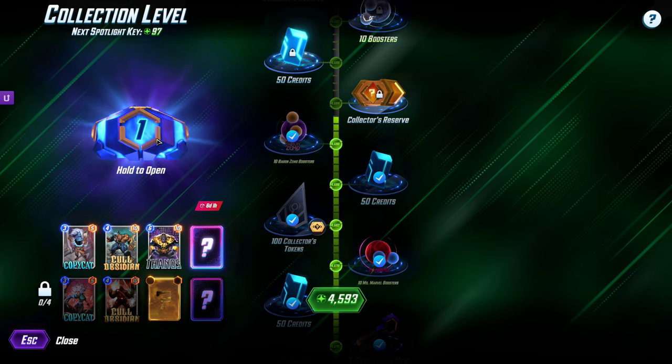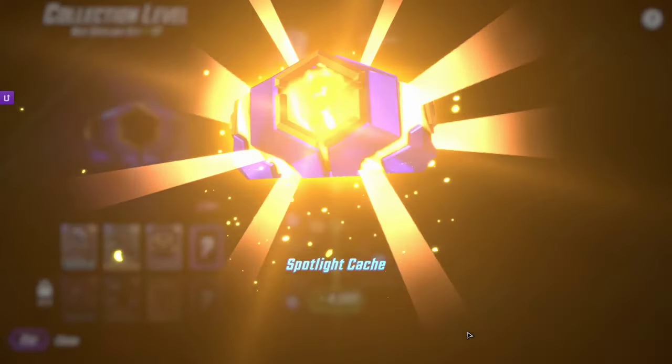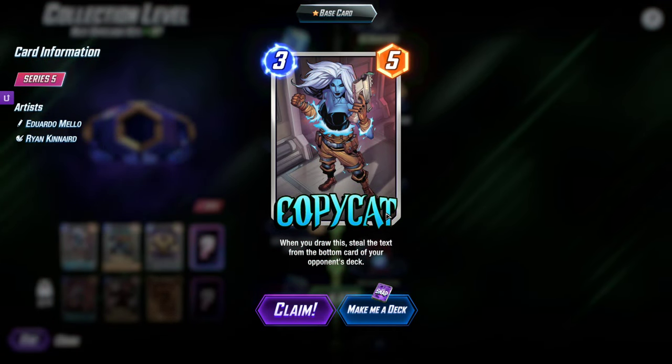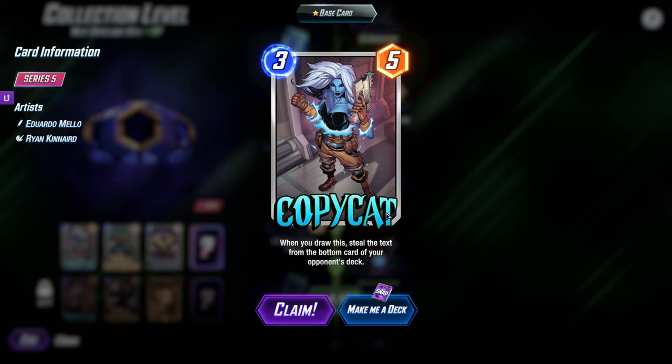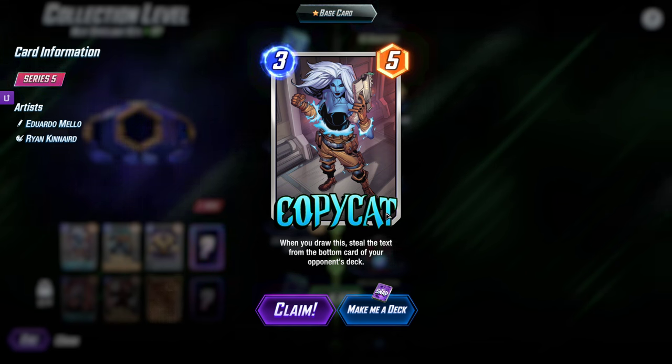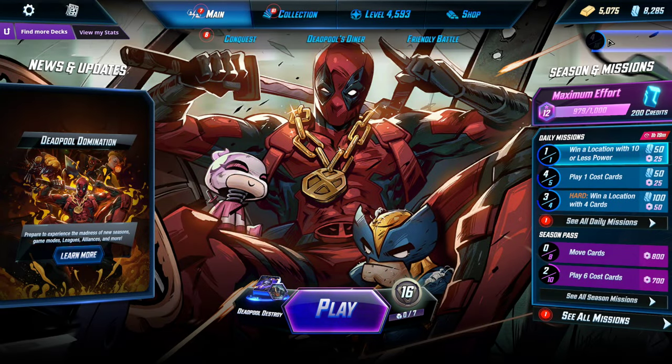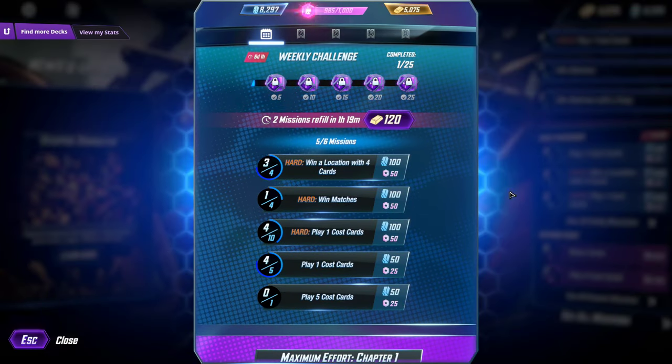Come on, Cull Obsidian. Copycat. I feel like that's going to be useful at some point — when you draw this, steal the text from the bottom card of your opponent's deck. It would be a fun card to play. I don't know if it would be the best card, but it would be fun at the very least. Let's go again.